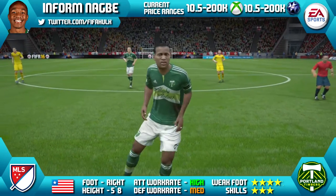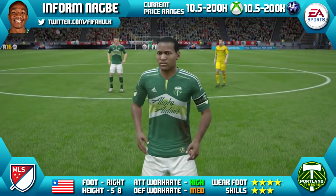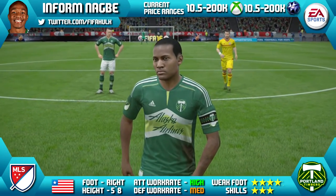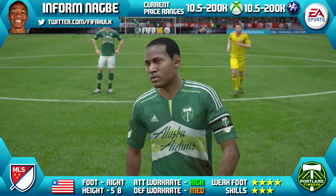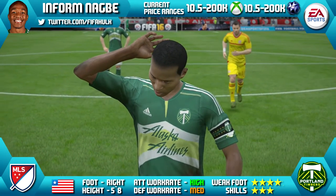Today we're going to be reviewing Silver Informed Darlington Nagbe of Portland Timbers in the MLS. 5 foot 8 tall, right footed, high-medium work rates, 4-star weak foot and 3-star skills. Current price ranges of 10.5k to 200k, and that is on Xbox and on PlayStation as well.